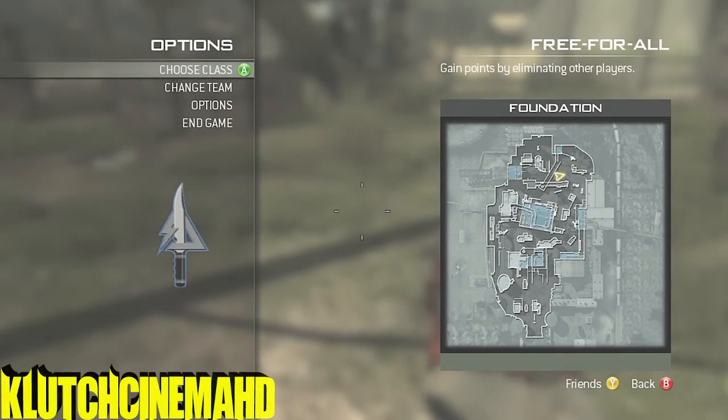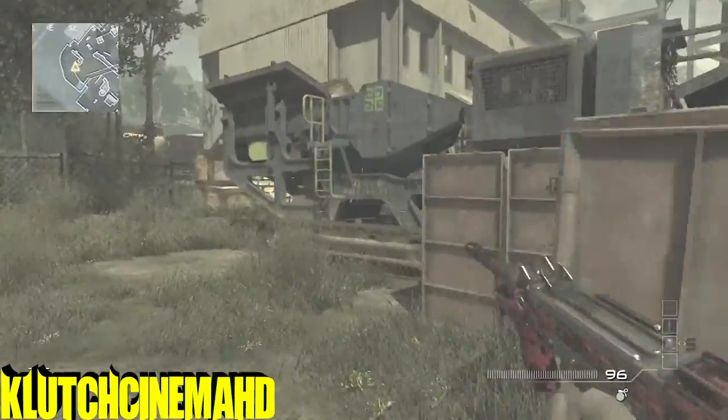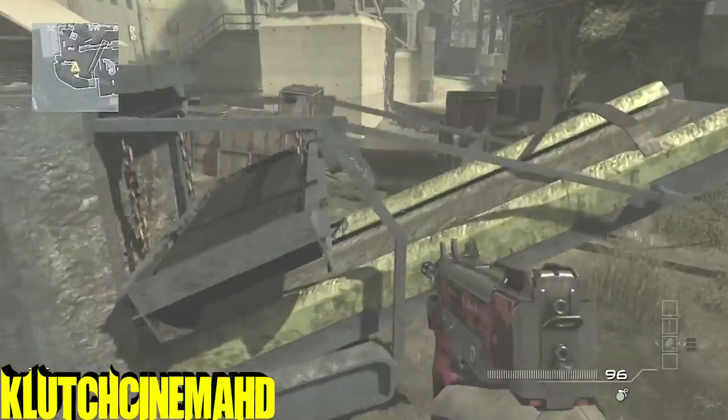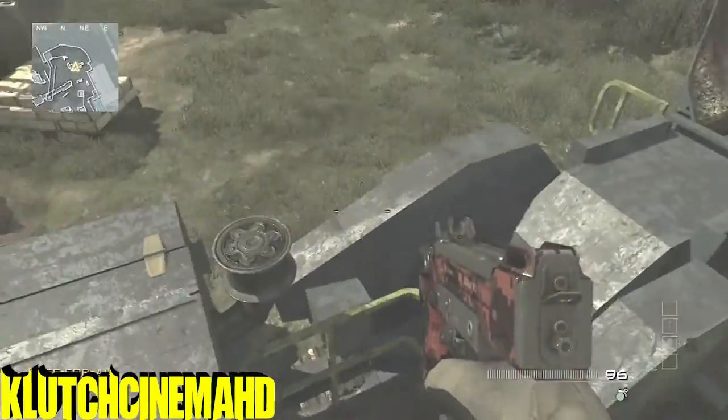Yo, what's up guys? I got two glitches here to show you now on Foundation. These are both really great for infected, so you just want to go where I was on the map, and from there you just want to jump up on these crates and then up onto this little machine thing right here. I know what it's called, I just forget right now.